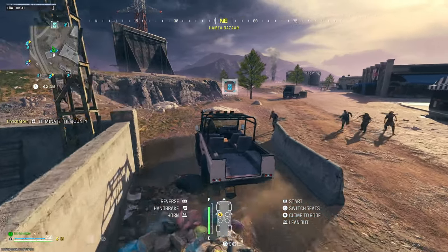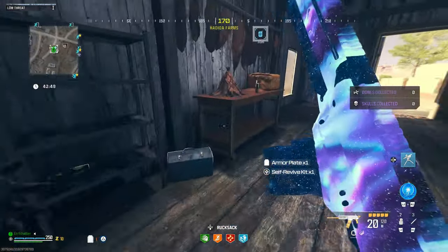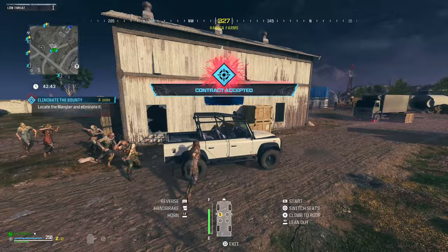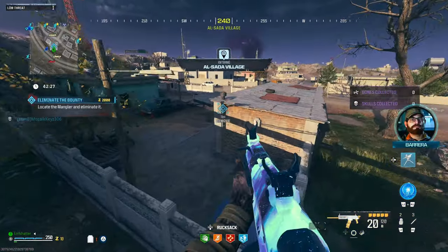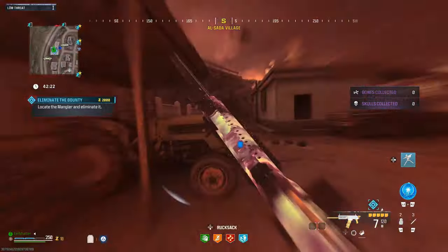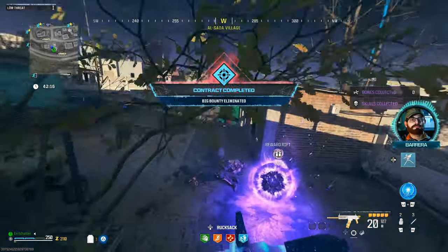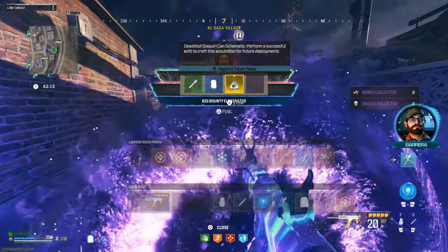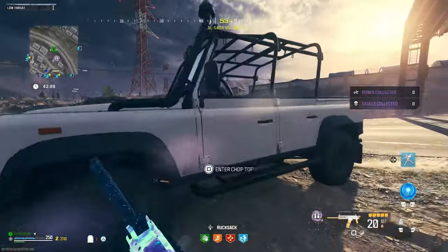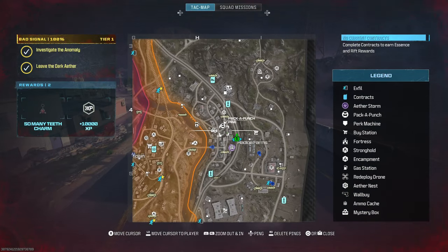First things first, we head over to our first bounty contract. We got a free chest, self-revive, shout zombie — we need to get over to this contract. We got a Mangler. Someone else came in and basically helped complete it for us. We got a free self-revive but he ran away after completing my contract. Thanks, but I gotta get another one — that was a waste of my time.